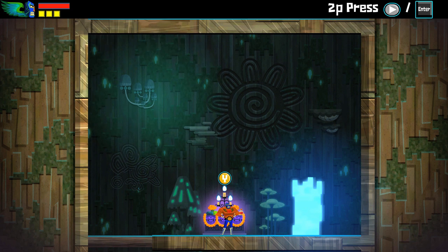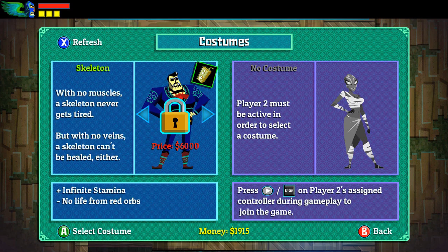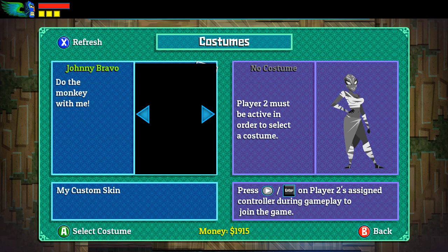All you've got to do is go to the store — there are like 105 of them around the game. Press Y, go on Costumes, and then you just keep going right or left. You find them at the back. So I'm going to show you my first favourite one.